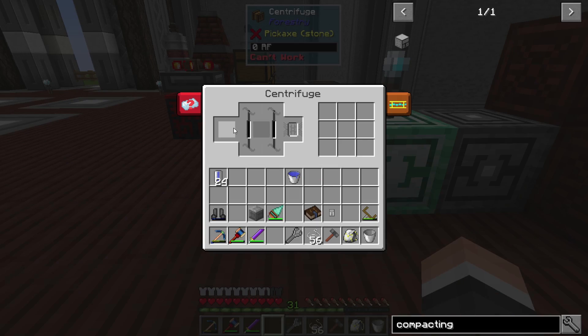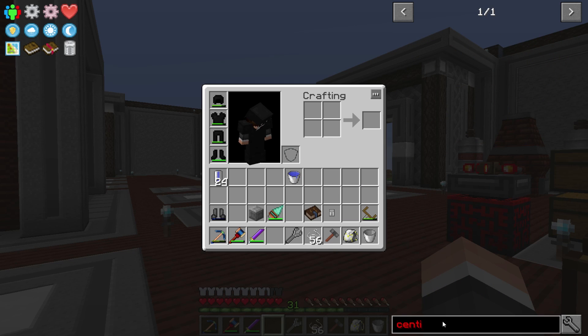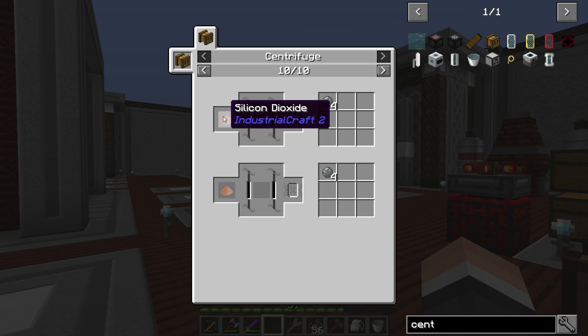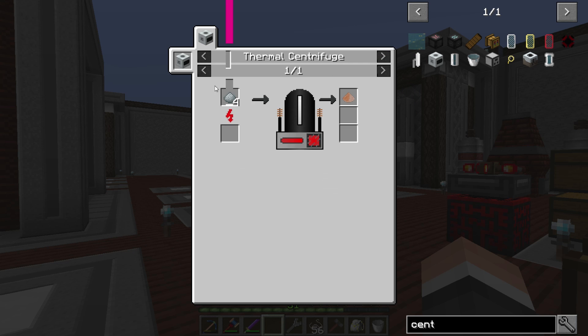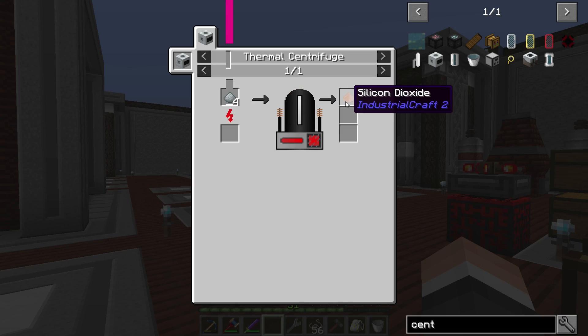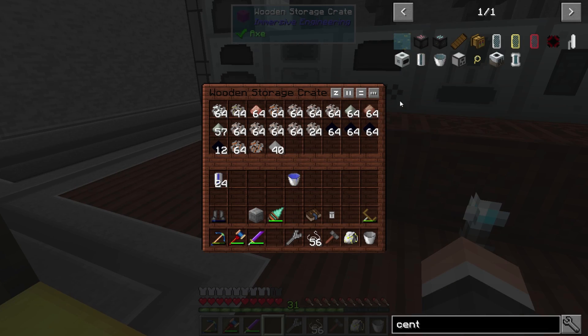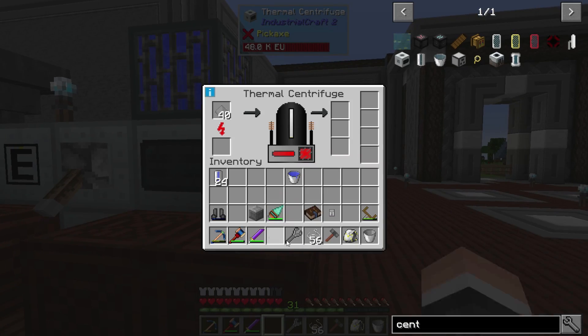We need this to make silicon dioxide. How do you make silicon dioxide? We need it to make silicon so we can make electrical steel — this is how you make silicon in this pack. You need to run clay dust, which you macerate blocks of clay down; each block of clay gives you two clay dust, and then four of those give you silicon dioxide. So basically eight clay gives you silicon dioxide. We're going to throw that in and get that going in the centrifuge right away.